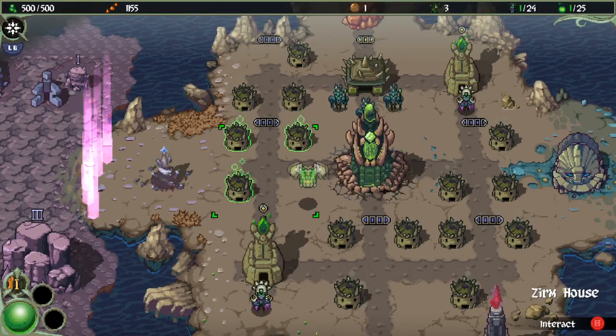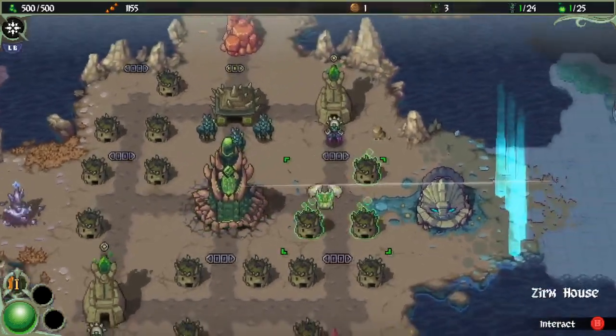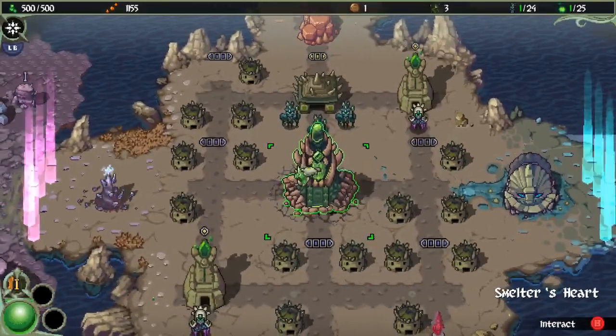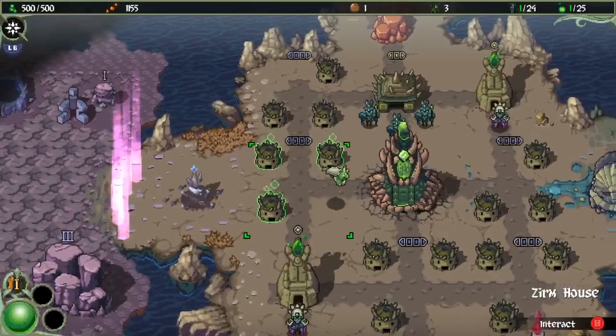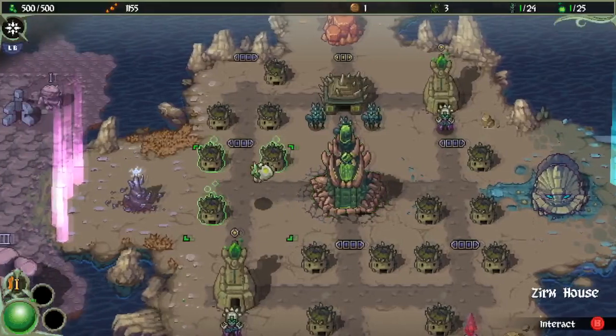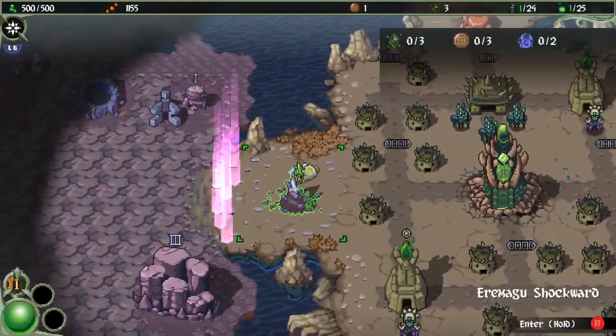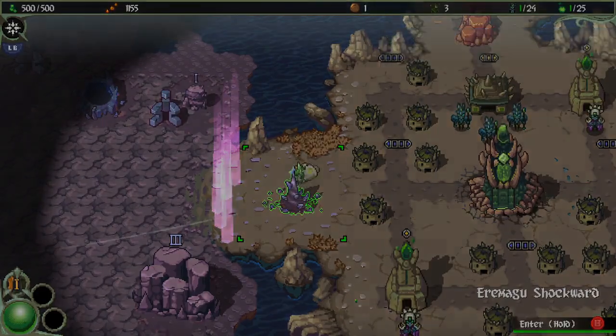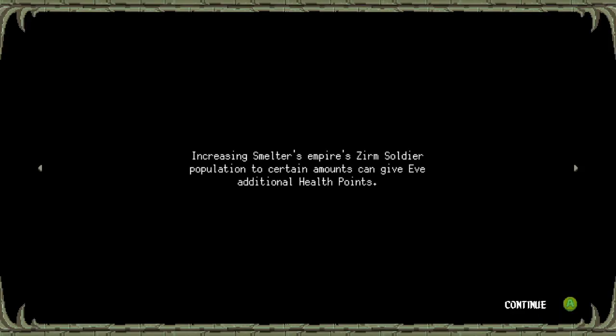Hello everybody and welcome back to another episode of Smelter. We've set up our empire pretty well and opened up a couple new areas in the last episode. In this episode we'll try to cover one or both of these lower areas down here. We're gonna do Emmergu Shock Ward first and see if we can do some good platforming and hopefully make it through.